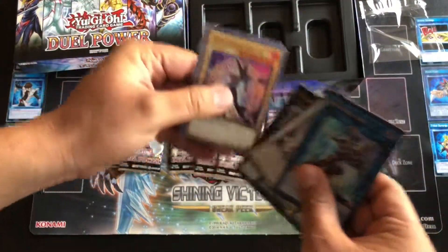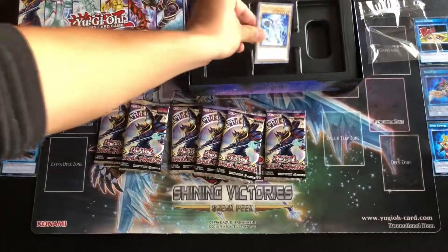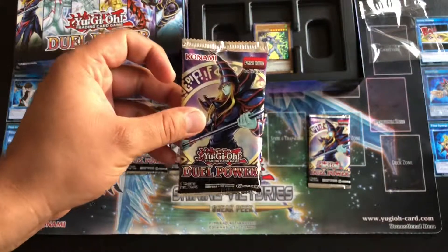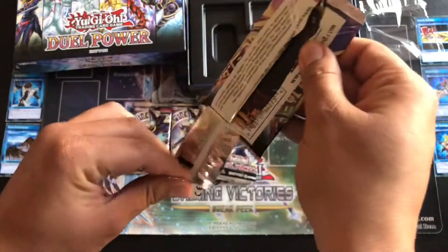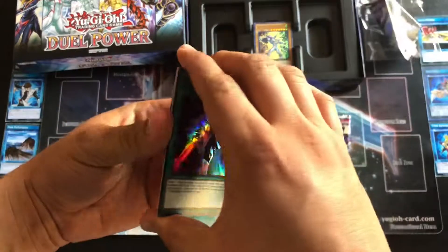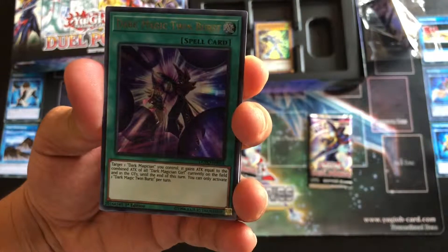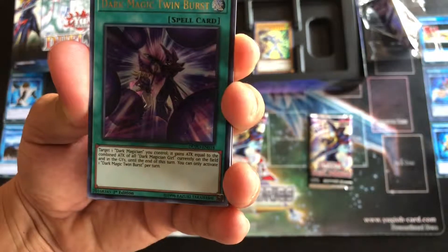Just because Neos is my favorite, I'll put my guy up here — Neos is my guy. Alright, number one — what we're looking for: Infinite Impermanence! It's a trap card, it's got a cyber fairy on it. Dark Magic Twin Burst — cool. Dark Magic target: one Dark Magician you control gains attack equal to the combined attack of all Dark Magician Girls currently on the field and in the graveyard.